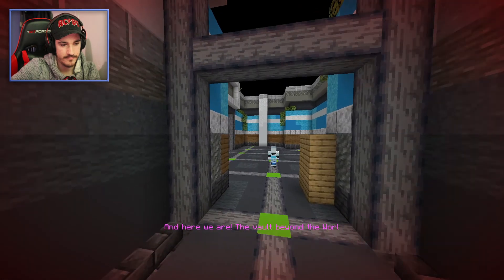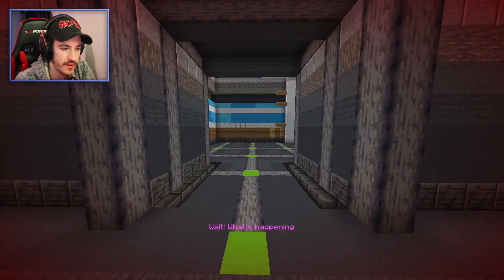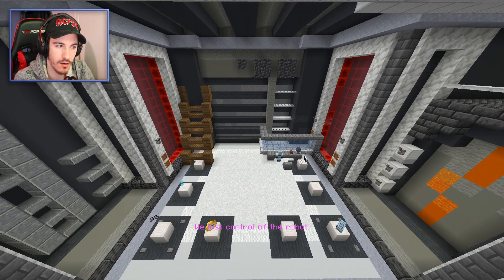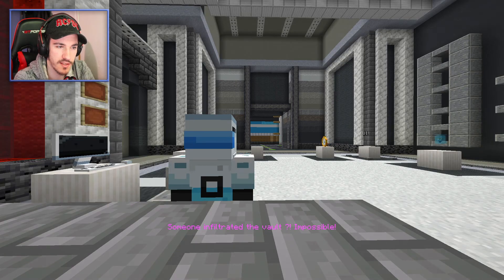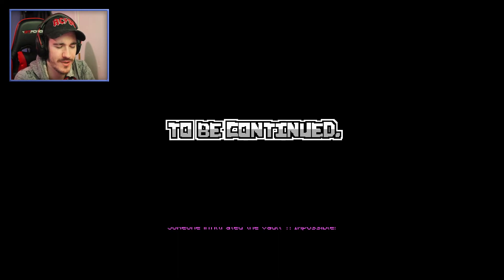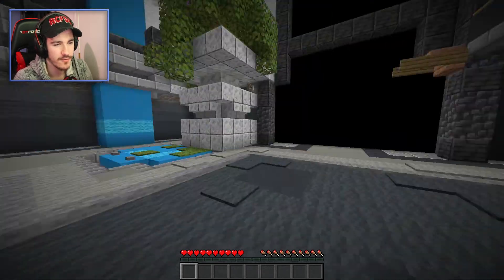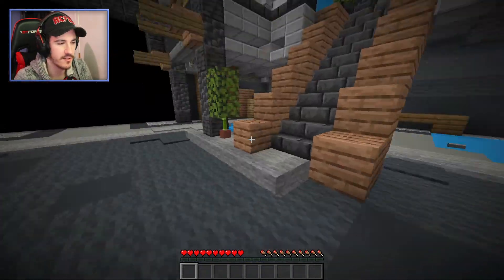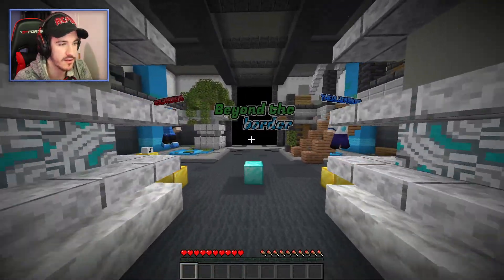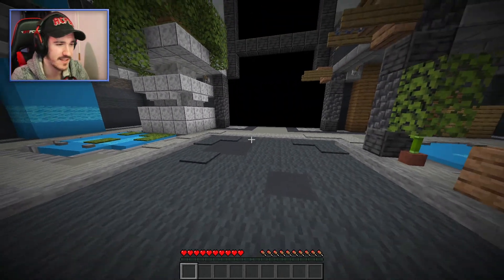And here we are - the vault beyond the world border, where Solar Tech Corporation stores all their secret weapons. Wait, what's happening? The world border isn't supposed to be moving - it's expanding! We lost control of the robot, someone infiltrated the vault. Impossible - they expanded the border. What is this lore? That wasn't a robot the whole time, so he could have just moved freely - I didn't need to code it! Who was that? Was it the blue man but with a scar? To be continued - I guess we're getting more Beyond the Border.